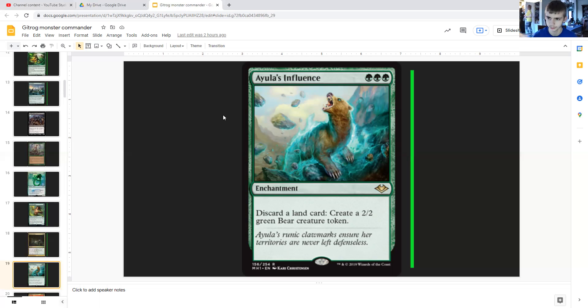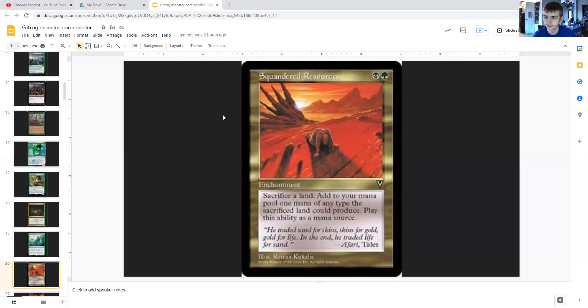For triple green we have Yavimaya's Embrace — it's an enchantment that lets you discard a land card to create a 2/2 green bear creature token. Like Scourge Familiar and Zombie Infestation, this is infinite up to a point.